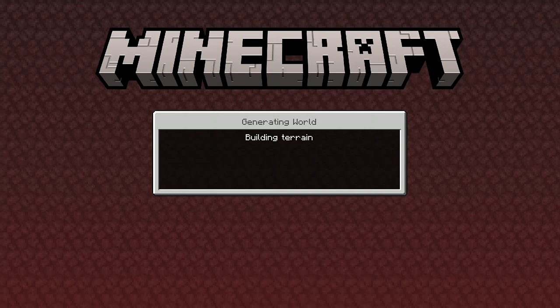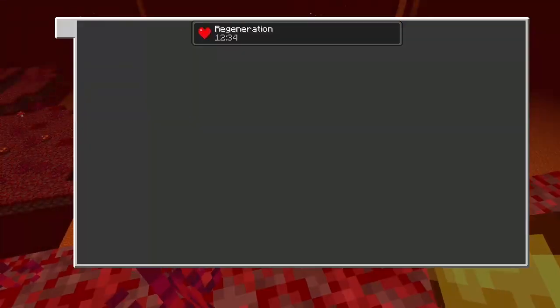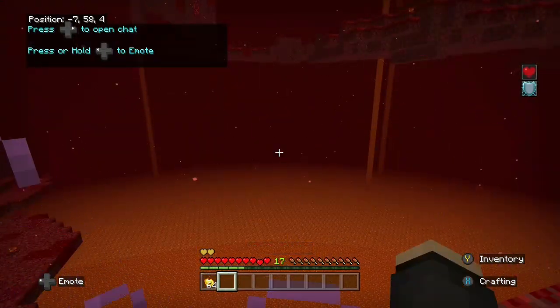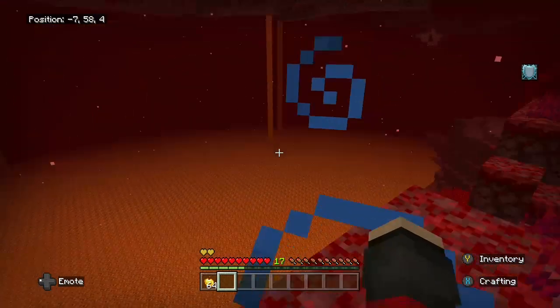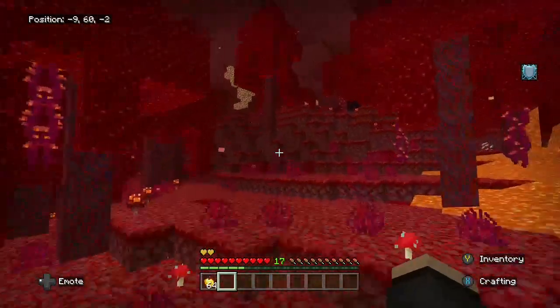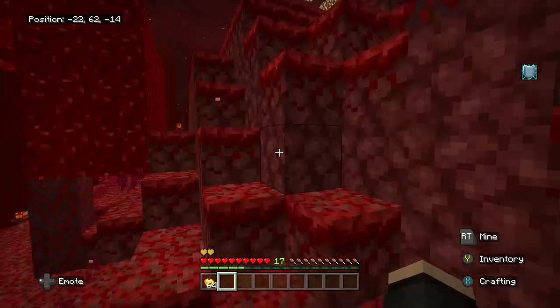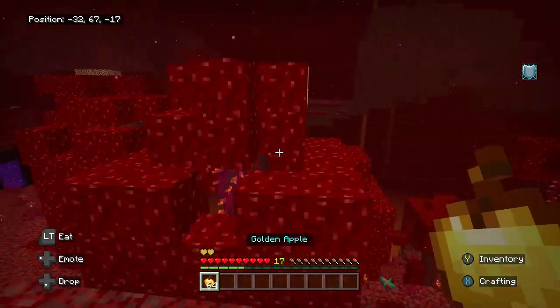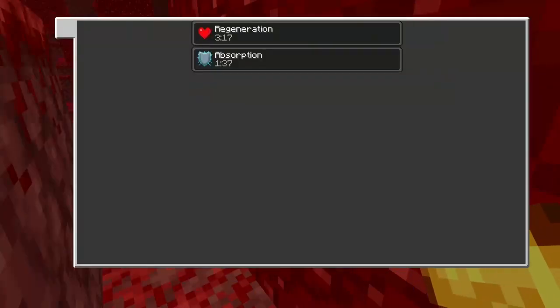Forgive my Xbox — it is a bit slow. It'll build the terrain, or it'll get hung up. Here we go, I'm in the nether. First off, let's wipe it out. The regeneration effect's gone, but I have absorption now — I have extra health. Now I'm out of regeneration. If you sit there and combine that, eat four golden apples, you too can get absorption all the way up. Now I've lost one, but I have regeneration back for three minutes.